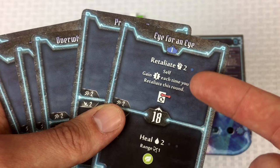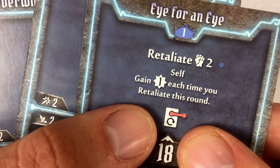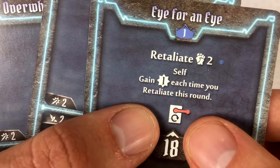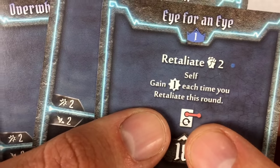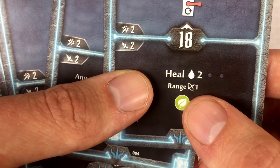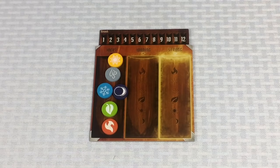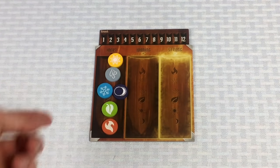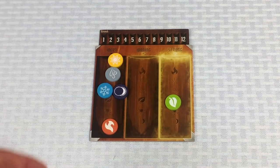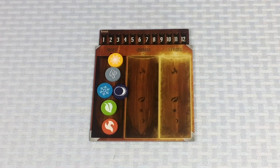Looking at Norman's cards, for example, one card has a retaliate effect that stays active for the full round, and its bottom action heals a character two at range one while activating the earth element on the element board. The element board has six elements — if you activate earth, you move its token to strong and other characters can call on it to enhance their cards.